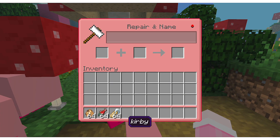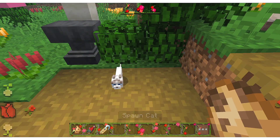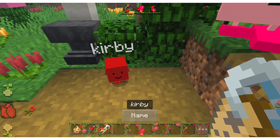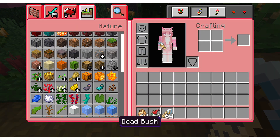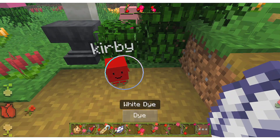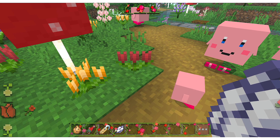After you rename the tag, you can tame your cat and give it the Kirby name tag. Tame the cat using salmon fish. Then if your Kirby ends up red, just use white dye to color them and their color will turn out like normal. The little baby Kirby is super duper adorable!